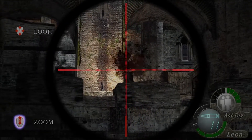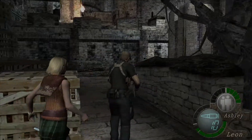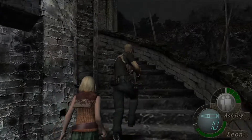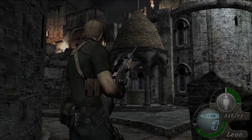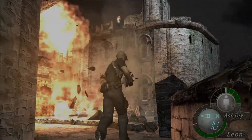Once you leave Ashley in the first area, take out your new sniper and shoot the first two enemies you see with a crisp headshot. This will take them down easily and you won't have to worry about them later. After grabbing the rifle and ammo, run up the stairs to trigger a cutscene. These fireballs can be terribly annoying at first, but with the correct timing you can easily pass into a safe zone.